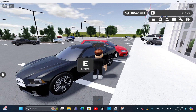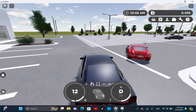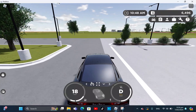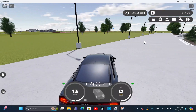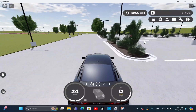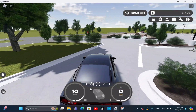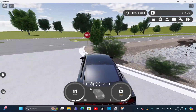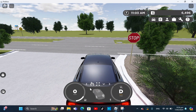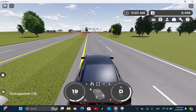Alright, so this is our car — we're parked right now. We're gonna switch to drive, push the accelerator and take off. It's a pretty realistic game; you've got your fuel gauge and a mini map. There's also a sports mode, which we might try soon.